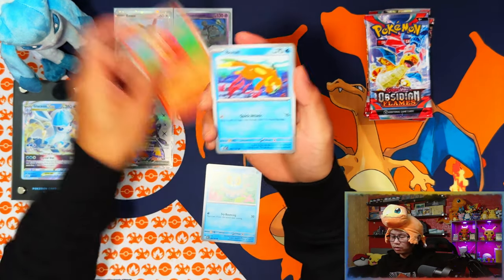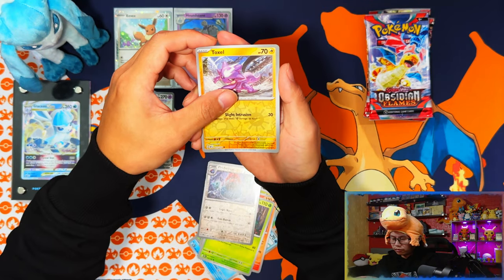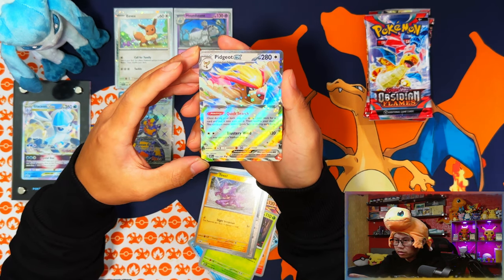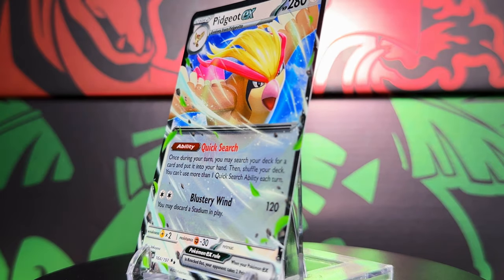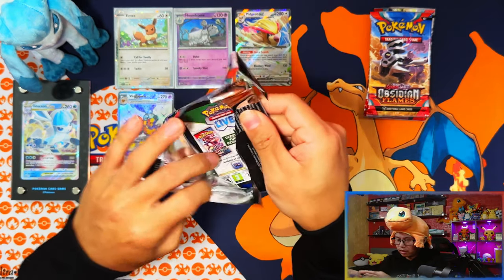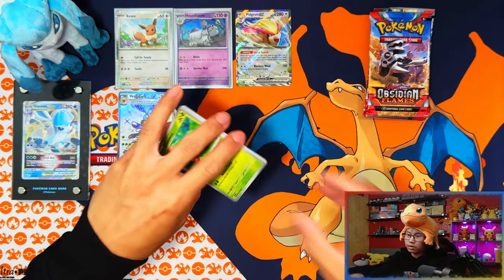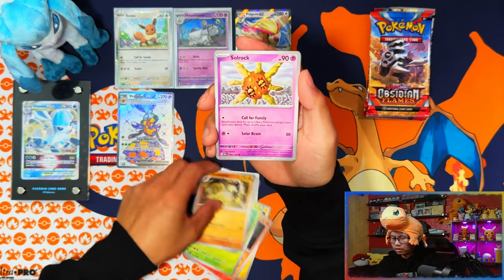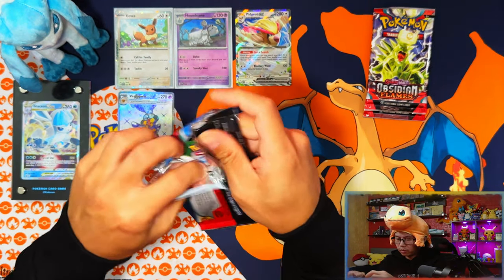I don't think the outfit's going to change my luck — I'm just doing it for the theme since this is the Charmander/Charizard set. Obsidian Flames has Charizard on the front of the Elite Trainer Box. I pulled a Pidgeot EX but I'm sure I already have it. Last pack from the Houndstone triple pack blister — not one I need for the master set. I'm debating whether to open a booster box or save it for another video.